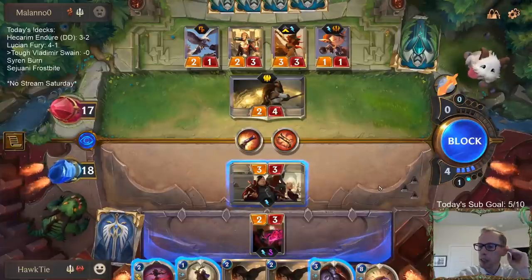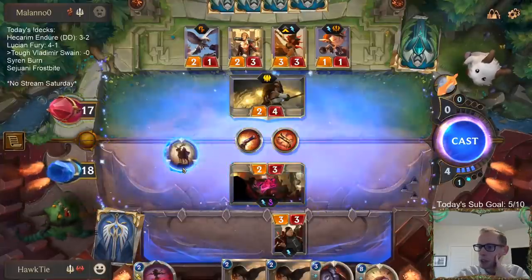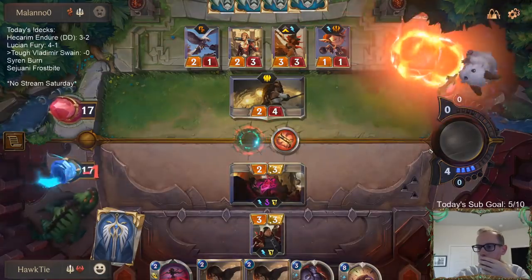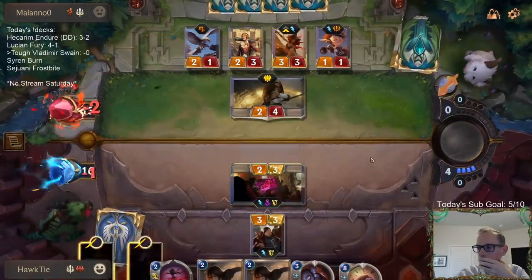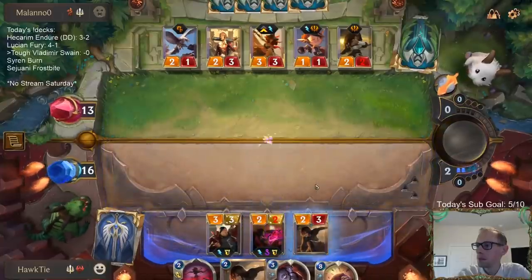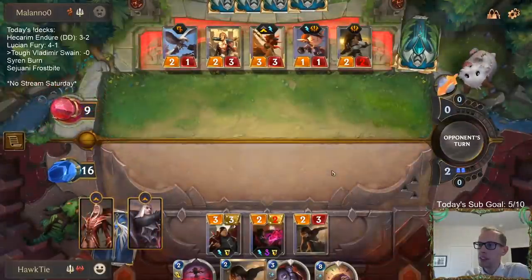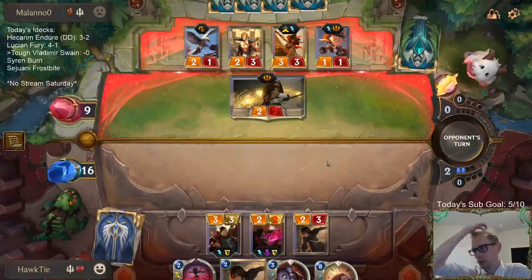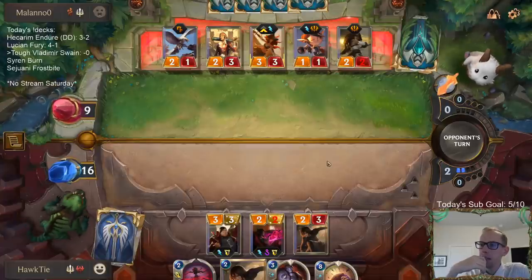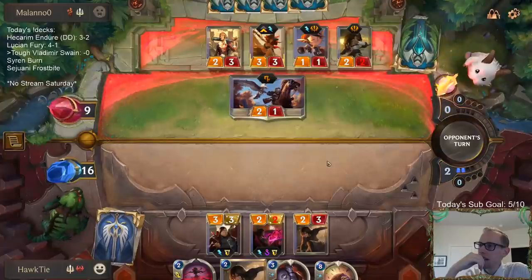Do I want to create Crimson things or do damage to them? Probably damage to them with all this other damage stuff. Crimson Disciple with Tough — look what that does. Crimson Disciple with Tough is awesome. They can't even attack — if they attack, they kind of die.